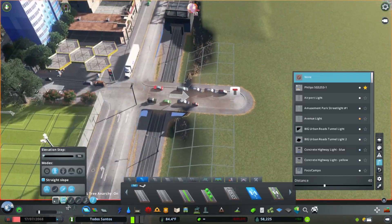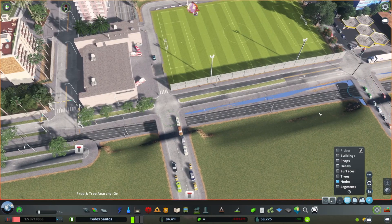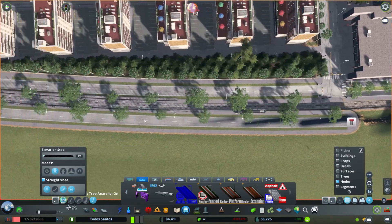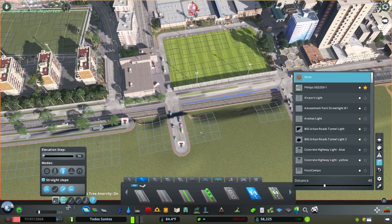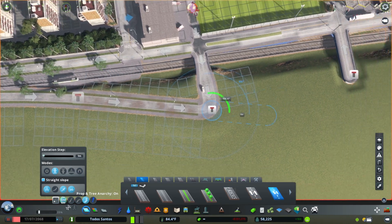There's a mod I've seen that allows trams to reverse instead of having to go around a loop, but I haven't installed it yet. Because I've already integrated these loops at the termini of the lines and detailed them into the landscape, I'm just going to leave them. I probably will check out that mod at some point in a future city, but for now they stay.